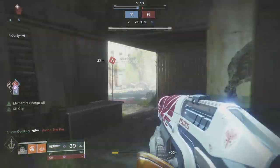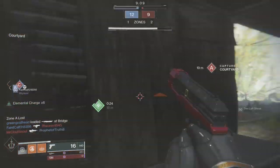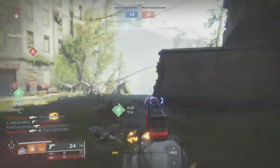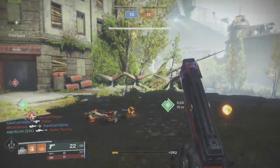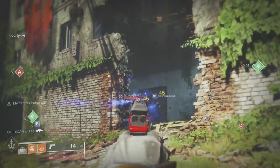Way back when, we had 2 of these drop — the kinetic Smuggler's Word and the energy Death by Scorn. We're talking about Smuggler's Word today because it's literally better in every category stat-wise than Death by Scorn: better ranged ability, aim assist, reload, handling — all of it. The Scorn doesn't have random rolls either.